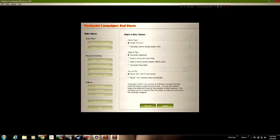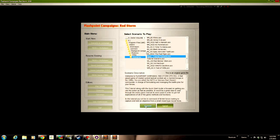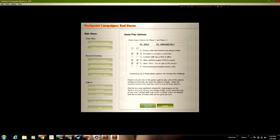Let's pick a scenario — single scenario selected, computer opponent, player one is NATO commander. I'll go find the tutorial scenario. There it is. Proceed. Now, these gameplay options vary but they affect the gameplay significantly depending on which ones you turn on and off.